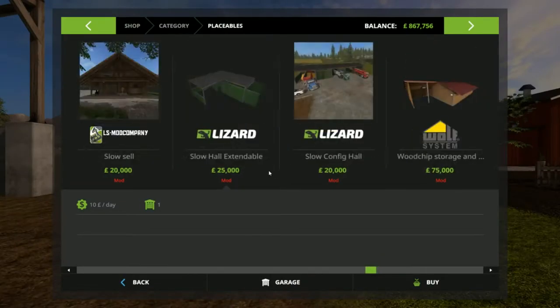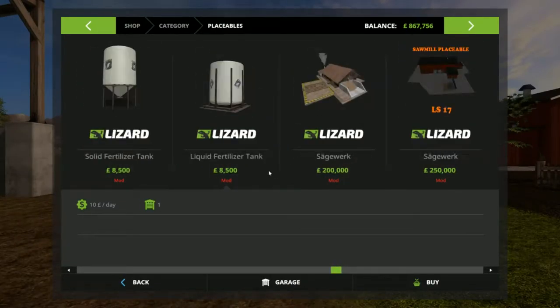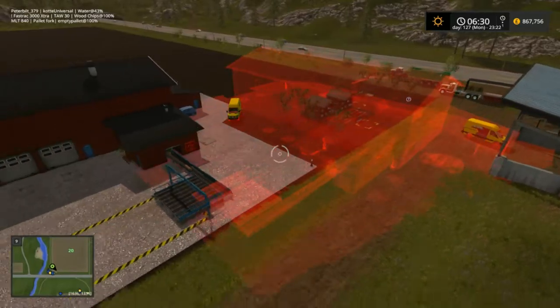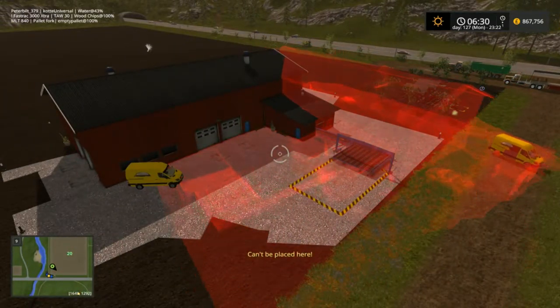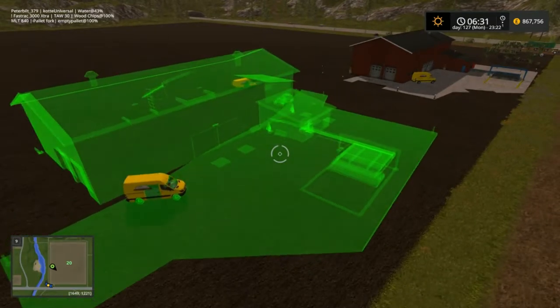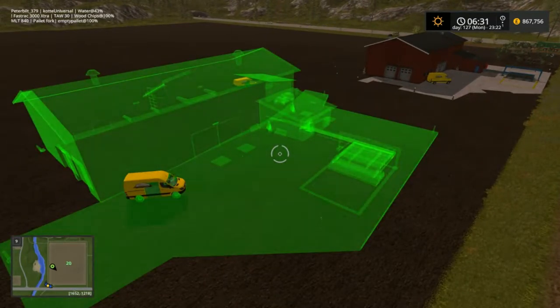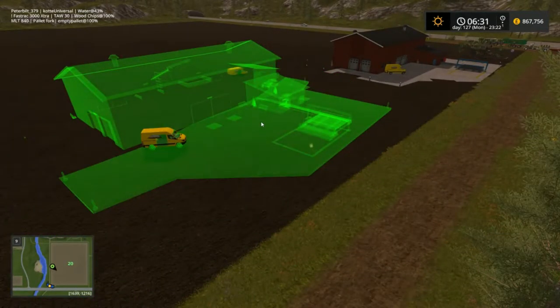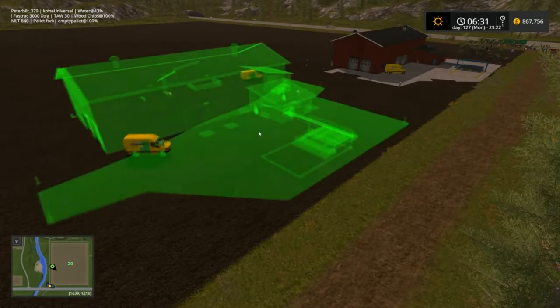I'll show you the Sawmill — I'll go to buy it. Again, they're both rotatable, you can move them around from left to right. As you can see, this is quite a large placement, so do bear that in mind. You're going to need good solid flat land for this to work.